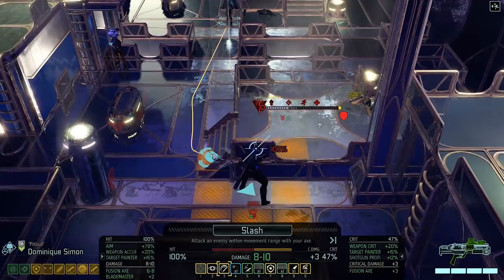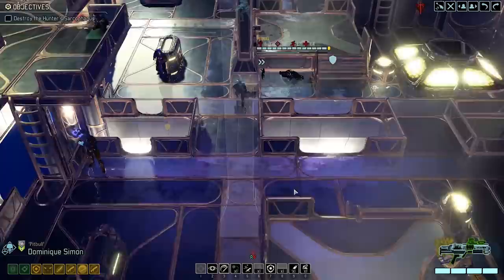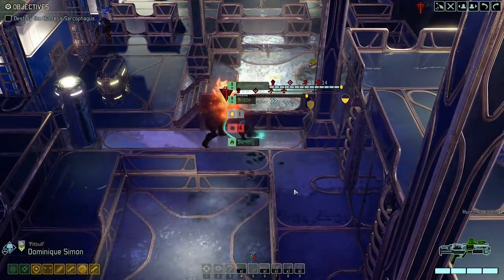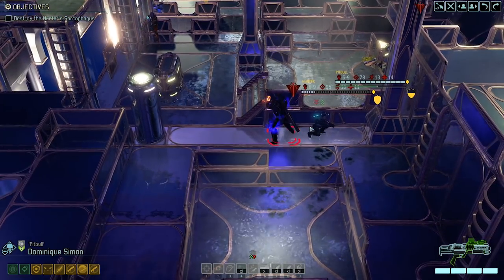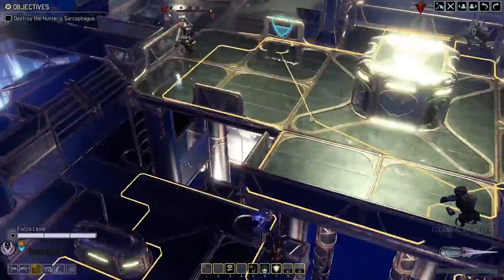We can slash him — that will do really good damage and it's a granted hit. That's our best option. The only problem is that we're moving away from the sarcophagus, but that's fine. We'll move into cover. 14 damage and he's burning. We need one more attack — maybe two. He is almost dead.